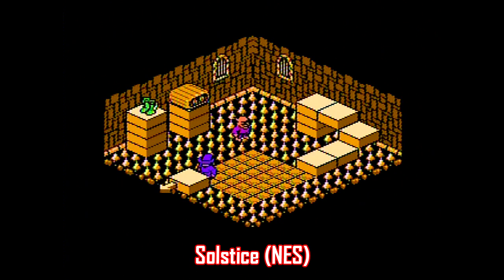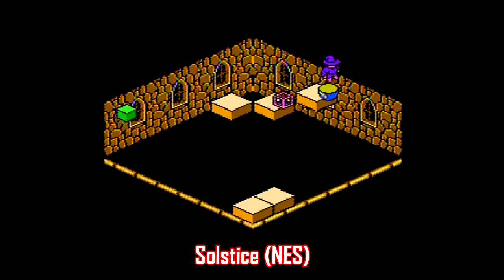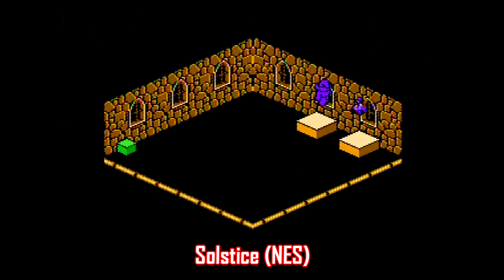Solstice for NES was released in 1990 and remains one of the most frustrating and difficult, but rewarding games for that system. It's a puzzle platformer that utilizes an isometric viewpoint, for better or for worse. It's essentially a trial and error game with the added bonus that everything kills you.